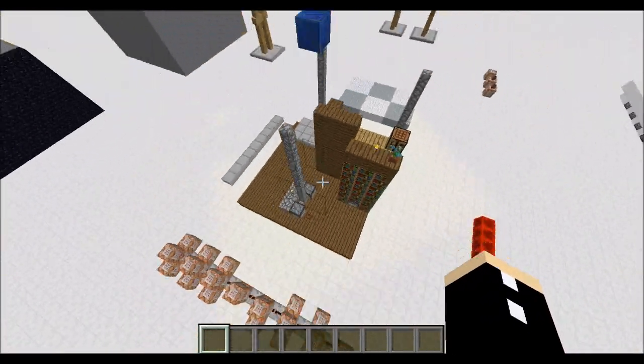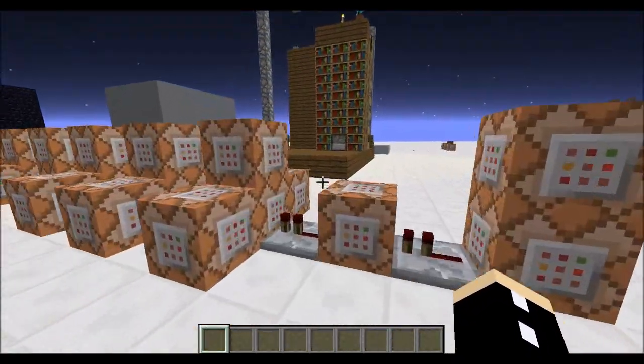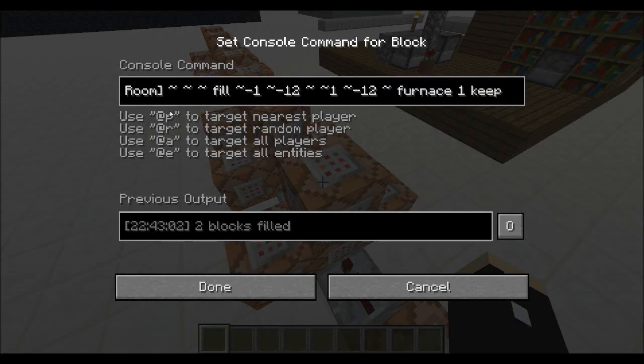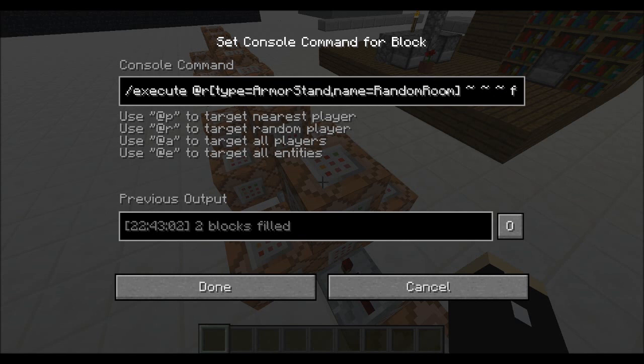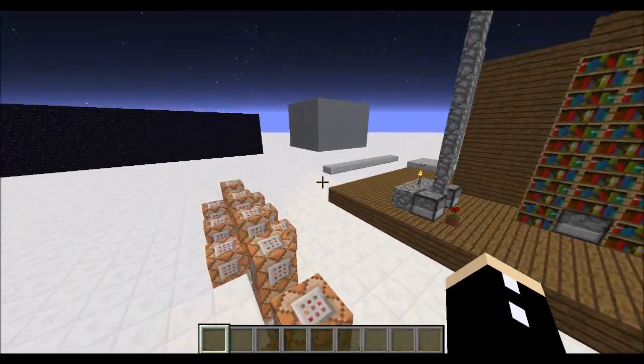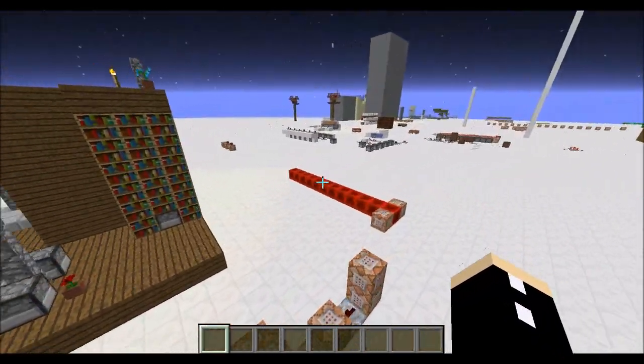These armor stands are on barrier blocks so they don't go all the way down. Then there's a series of fill commands and summon commands for falling sand. Here I've targeted a random armor stand called 'random room' and I'm just filling an area with furnace with a data value of one, which makes it face a certain direction. And then I've set it to keep.